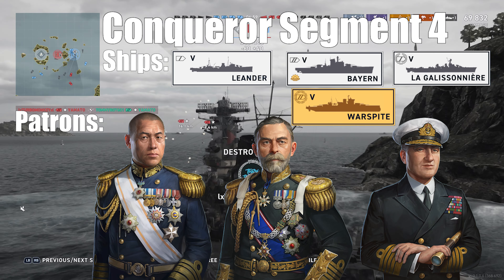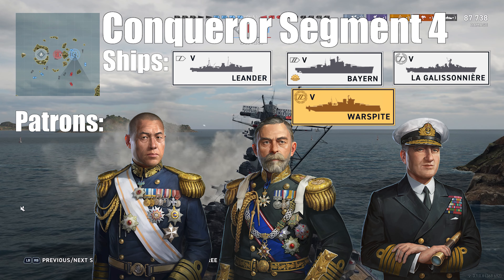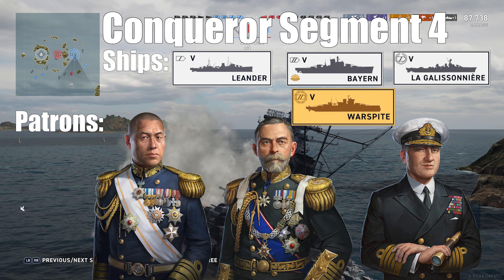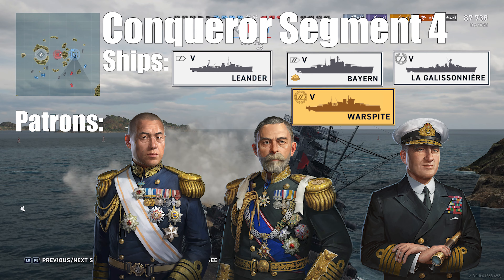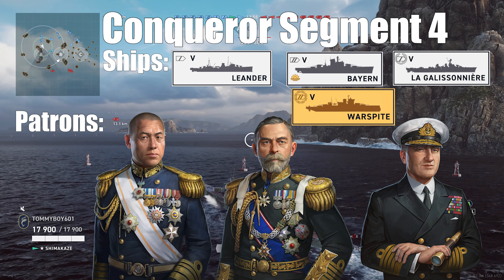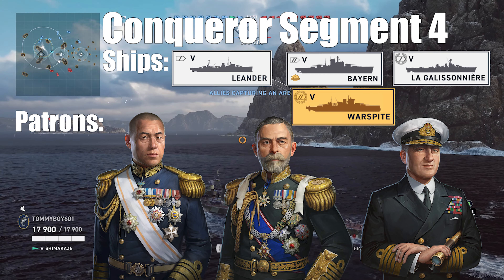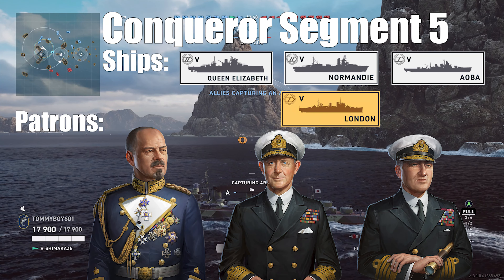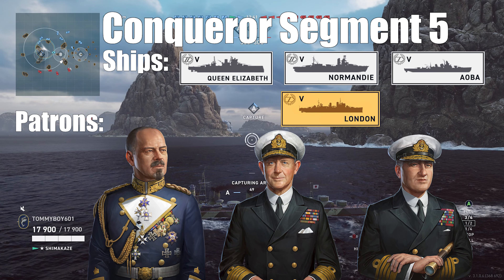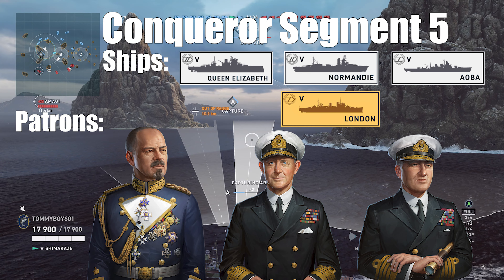For segment four, you're going to need a rank seven commander — Charles Madden, Bruce Frazier, or Yamamoto — and for the fleet you're looking at Leander, Byron, La Gossoniere, or the premium ship Warspite. In the trials you can use Leander, La Gossoniere, and any tier six ship. Additionally, this is where we start to see those special trials — you can use Warspite, and just recently added in the Bureau you can also use the Black Edition of the Warspite that was available for Black Friday. For segment five, you'll need a rank eight Andrew Cunningham, Bruce Frazier, or Franz von Hipper, and then the fleet ships are going to be the Queen Elizabeth, the Aoba, the Normandy, and the London. The trials will consist of Queen Elizabeth, Aoba, any tier six ship, or the London.